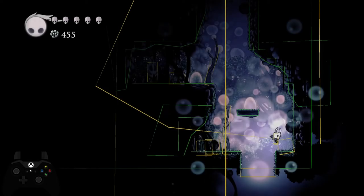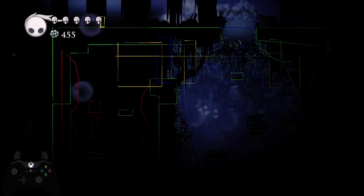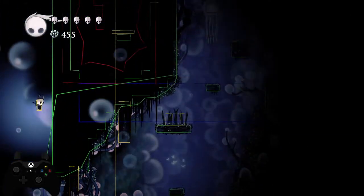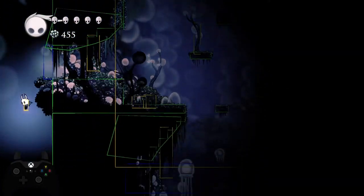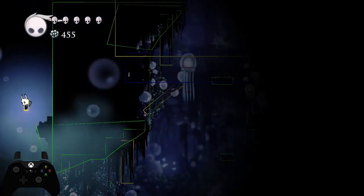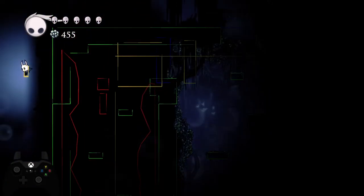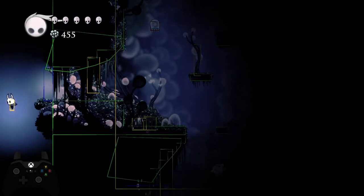And then you're going to out of bounds. It's not that much faster than dropping through the room, but it is. There's some geometry here and a few load zones, so it can be a bit tricky to do this fast. I inventory drop until I'm about here and then hit this load zone.